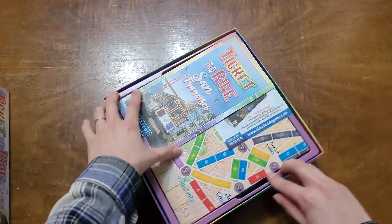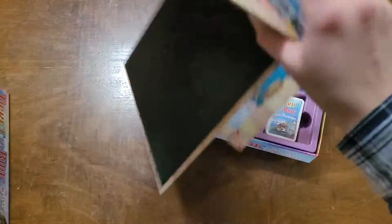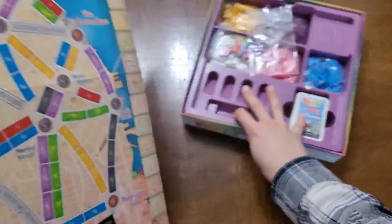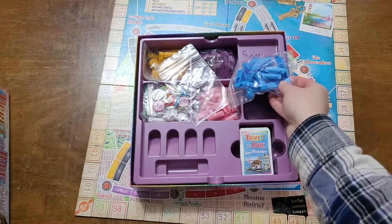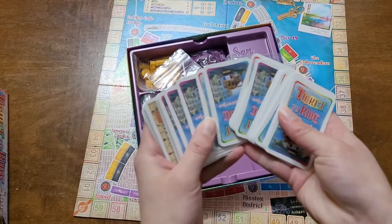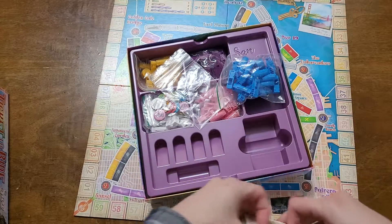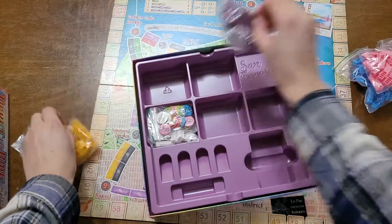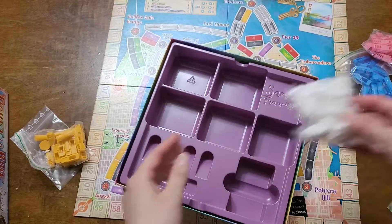This version of the game is set in San Francisco and comes with colorful, bright game pieces to reflect the city. This game is for 2-4 players ages 8 and up. The object of the game is to gain the most points by claiming routes between two adjacent locations on the board, by successfully completing a continuous path of routes between two locations listed on your destination ticket card, and in this version of the game, collect tourist tokens from key locations around the board.